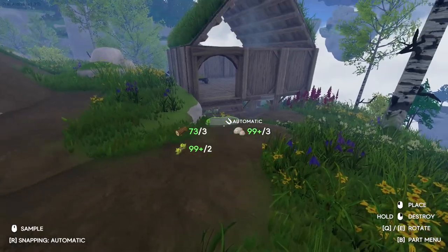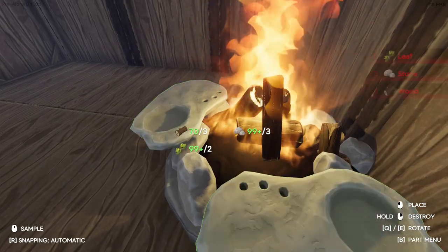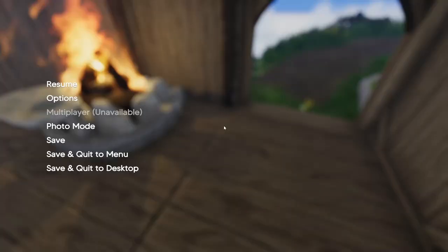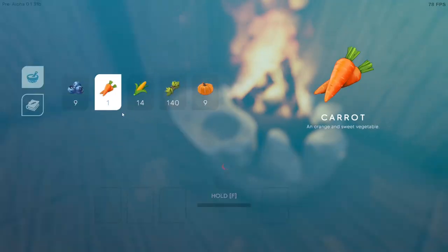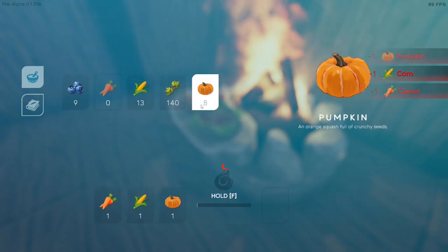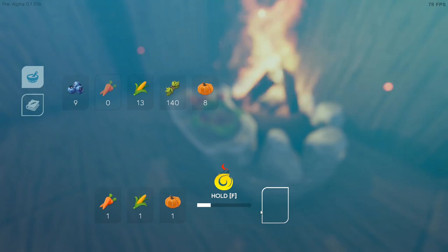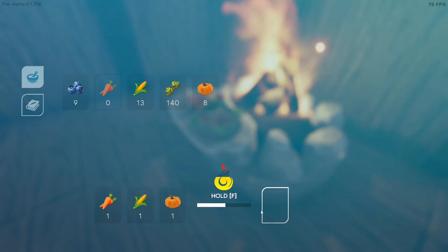So do you put this right under the fire? Oh, right under the fire! I only need one for now. So let's go into here - what can we cook? I guess we can put a carrot in there, we'll put a piece of corn there, we'll put a pumpkin in there. Hold F. I guess you don't want it to get too hot. Can't wait to see what we get out of this.